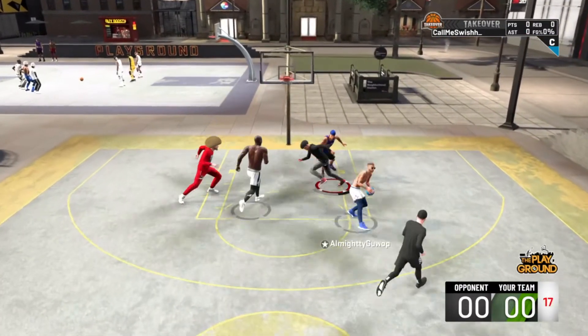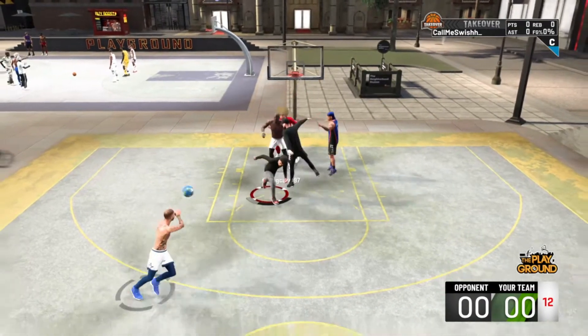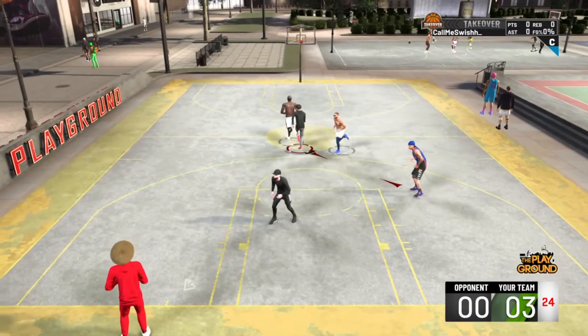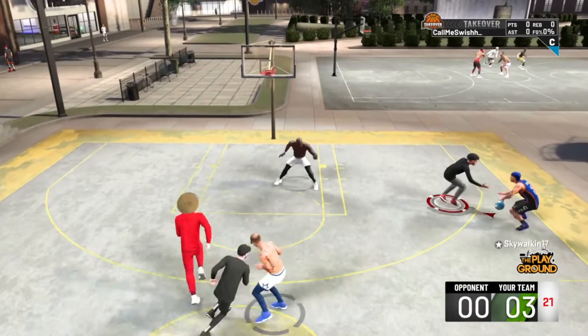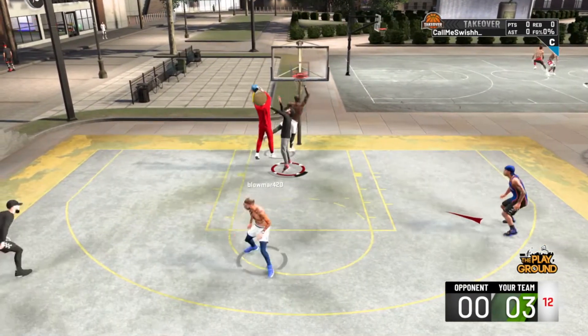Speaking of — I only get one shooting badge. So I decided to get Slippery Off Ball because all those other badges help you shoot, but I know my player can't shoot like that. I only get one badge, so I got Slippery Off Ball on bronze so it can help me get open while I'm cutting.